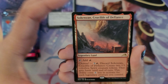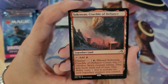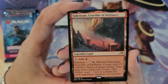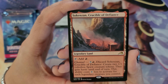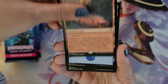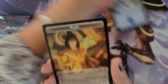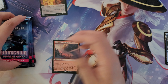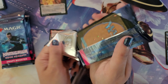The rare is Sokenzan Crucible of Defiance, a legendary land. Tap to add a red, or use the channel mechanic for three and a red to discard Sokenzan Crucible of Defiance, create two 1/1 colorless spirit creature tokens that gain haste until end of turn. This ability costs one mana less to activate for each legendary creature you control. We also have the standard island and a pilot token.